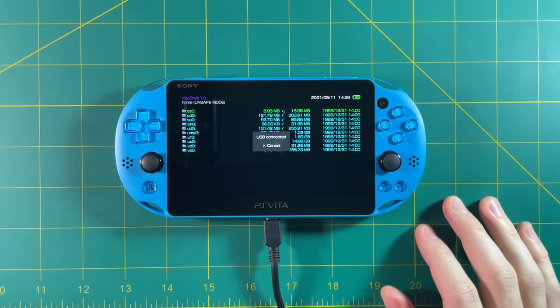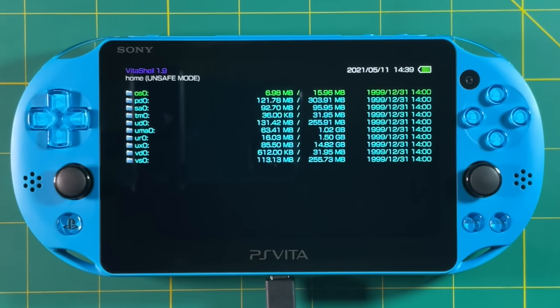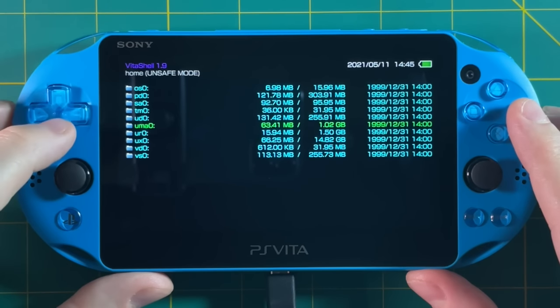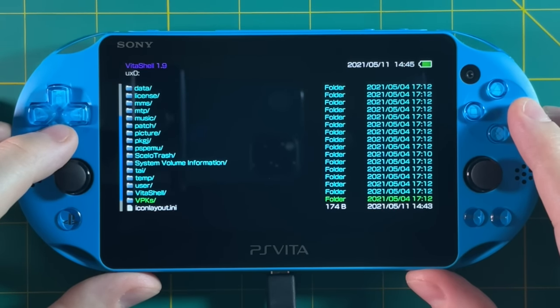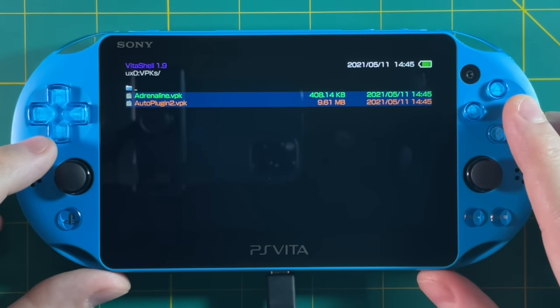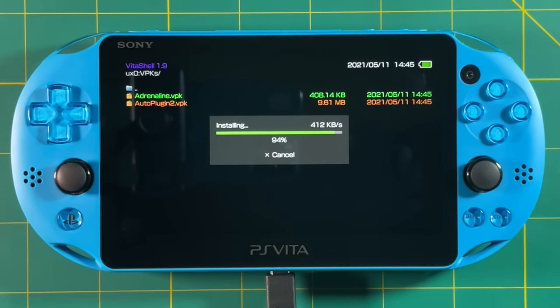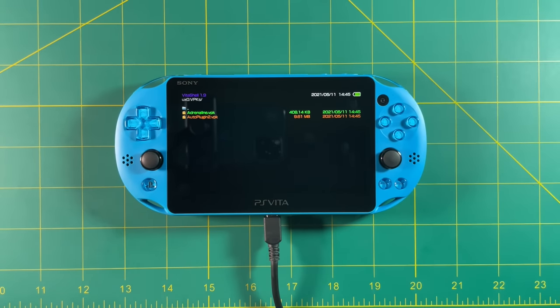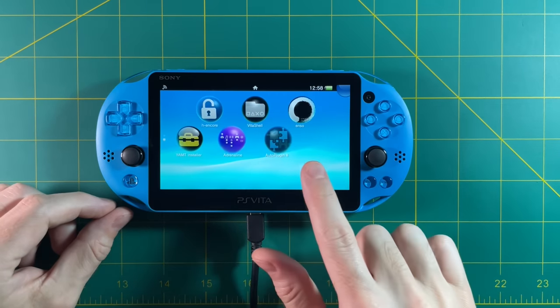Hit the X button to cancel out of the USB connection. In the file directory you can see the UXO folder is 16 gigabytes — that's because I have a 16 gigabyte card in this Vita, and that's where we'll store our games, apps, and everything else. Navigate to the UXO folder, scroll down to find the VPKs folder, and there you can see Adrenaline and Auto Plugin 2. Select one, hit the circle button, confirm the install prompt, and let the install process finish. Do the same for the next app. Once they're installed, press the home button and exit Vita Shell — and there you can see Adrenaline as well as Auto Plugin 2.